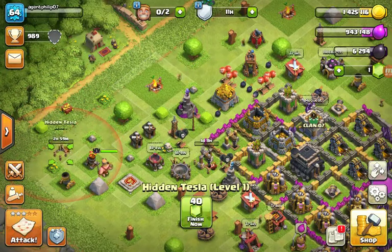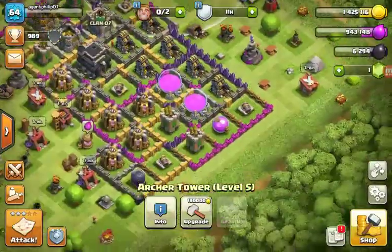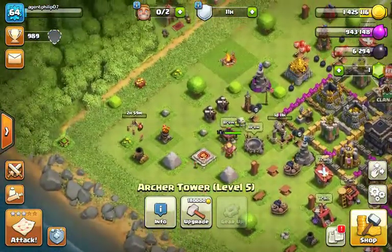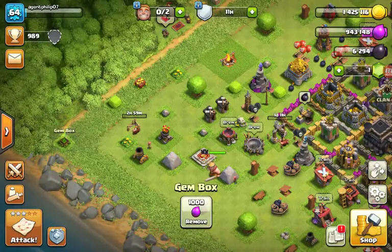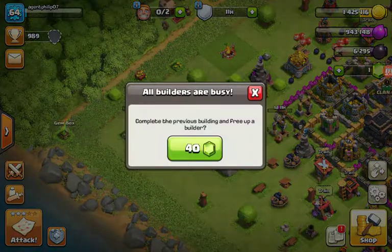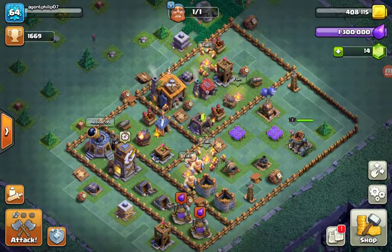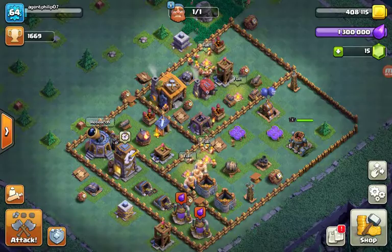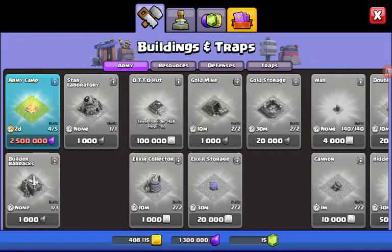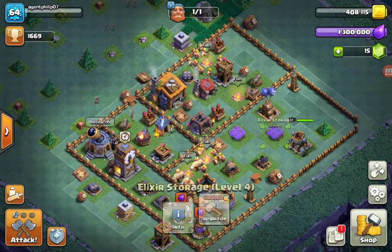I'm not really interested in upgrading most defenses except my archer towers — I think they're worth it because they're one of the first things you unlock. I can't collect my gem box because all builders are busy and I need 40 gems. I'm only gonna get 14 gems — that's nothing. I need 2 million gold and 600,000 elixir, so I need to start collecting gold in my builder base.